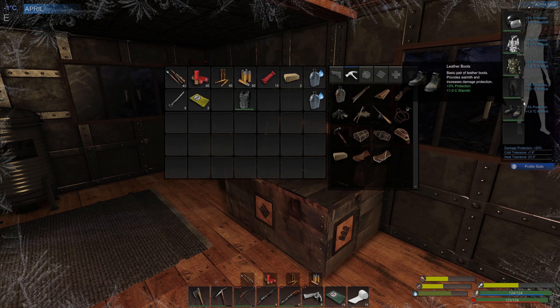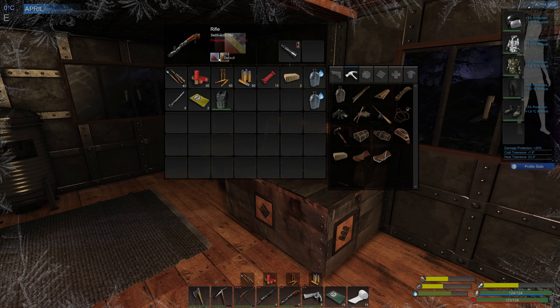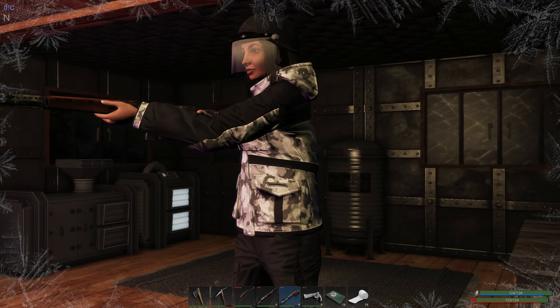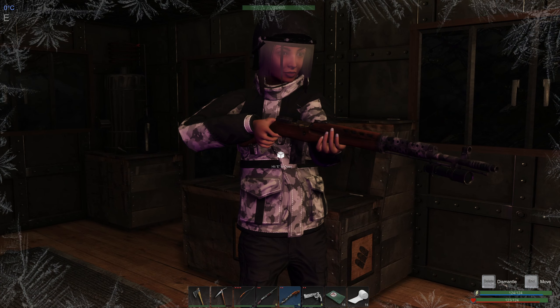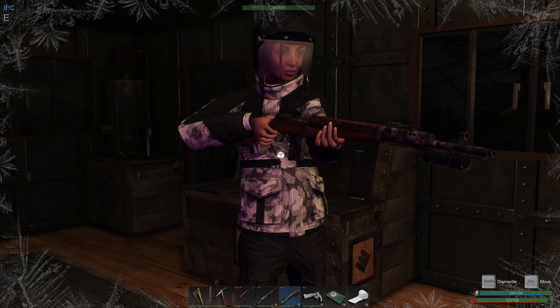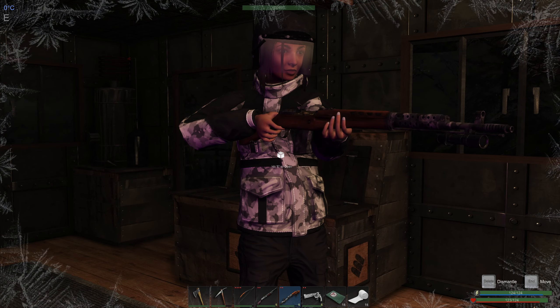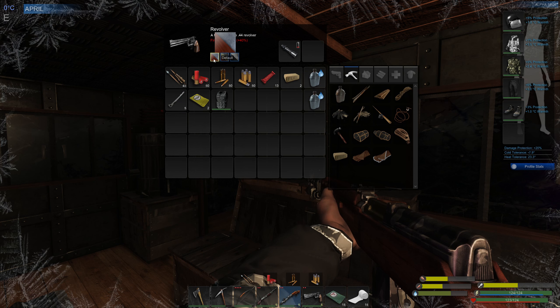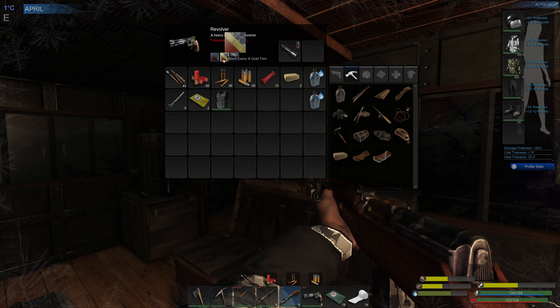Let me put this jacket back on because we're going to need it to travel over to the new area. We'll take the mountain pass and run through the snow so we might get a bit cold. There are also two new weapon skins - previously for the rifle we just had a standard wood and black, and now we have black camo and gold trim. The lighting's not great indoors but it goes very well with this winter jacket - quite like that combination.